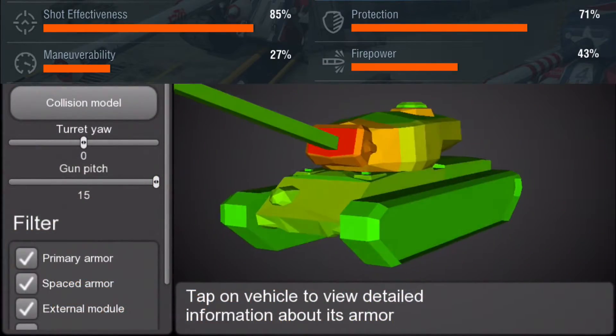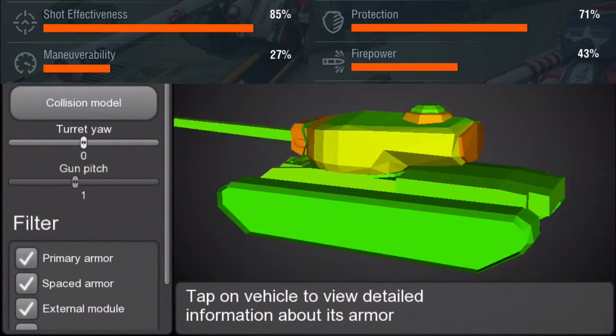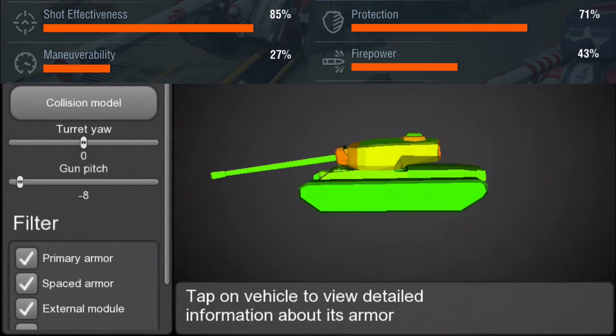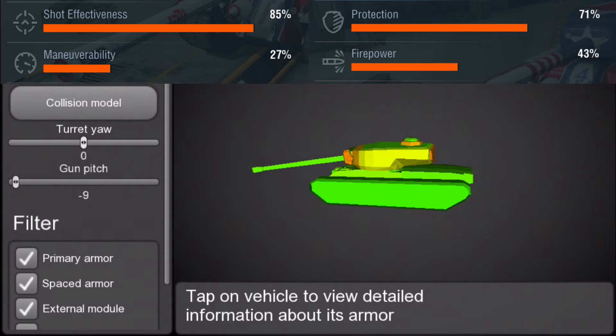Moving on to the T-34 Independence stats, they are indeed identical to the T-34 stats, except for a small bug where the protection is at 71% when it should be at 70%.